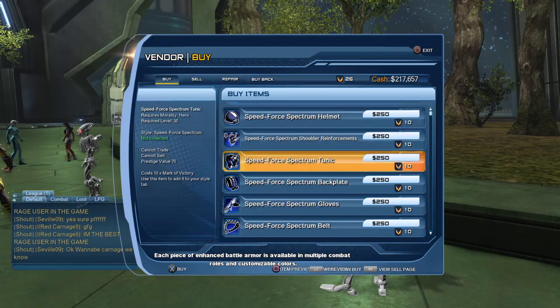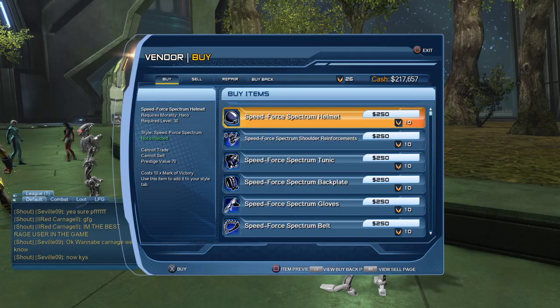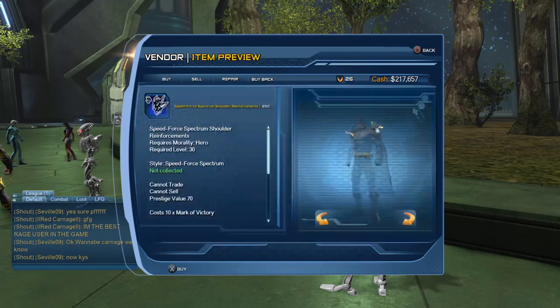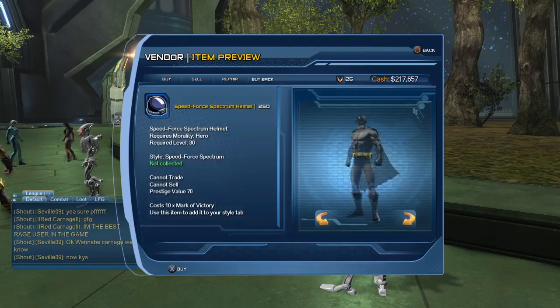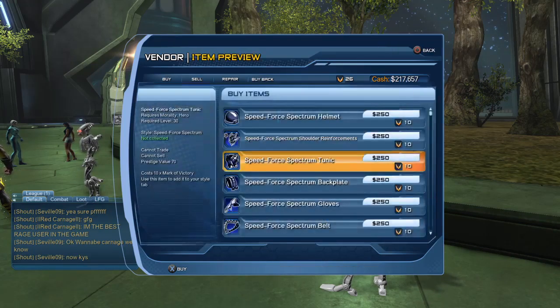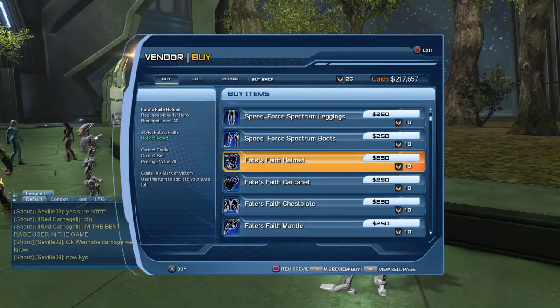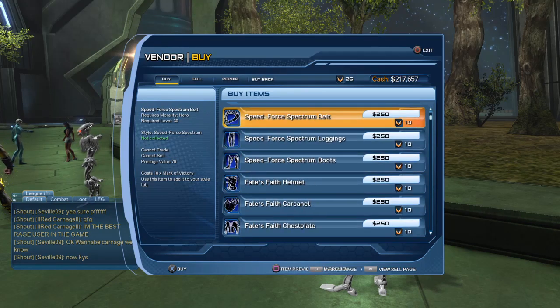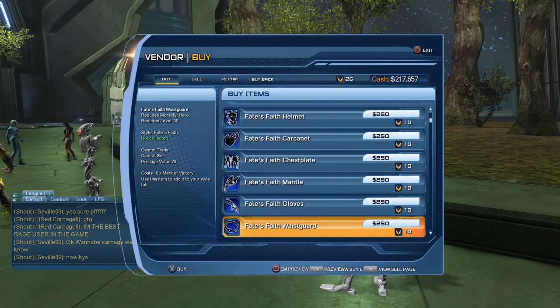Essentially, Vendor Unit 00 is selling all the items that the vendors in the Watchtower are selling. Essentially, you have here the Speed Force Spectrum gear which is the tier one gear, but once you pass tier one, you can come to this vendor and purchase the style for 10 Marks of Victory each. It's more or less expensive than purchasing it from the actual vendor, and it's even worse for tier one gear - there is quite a difference, but not as much as tier three, four, or five gear.